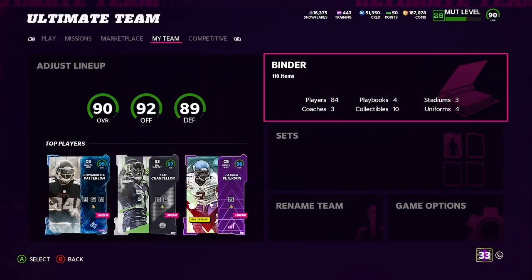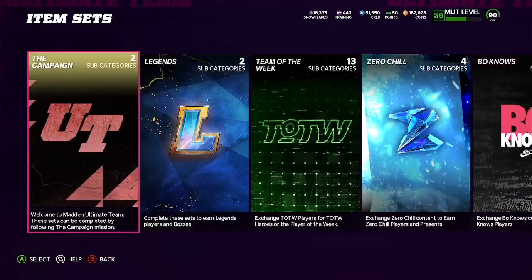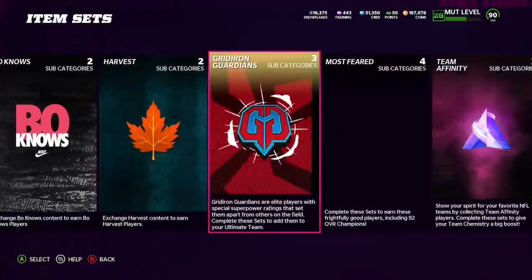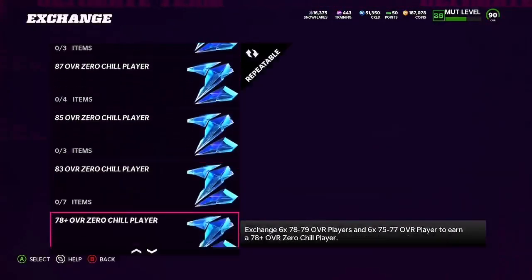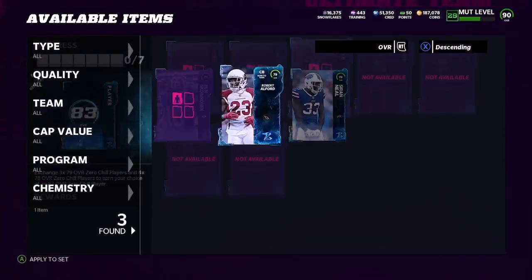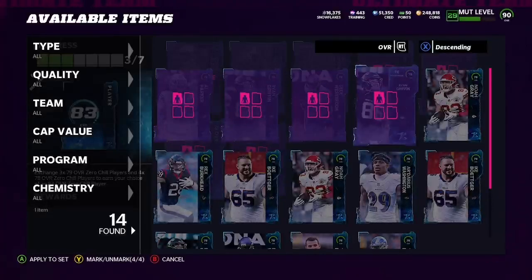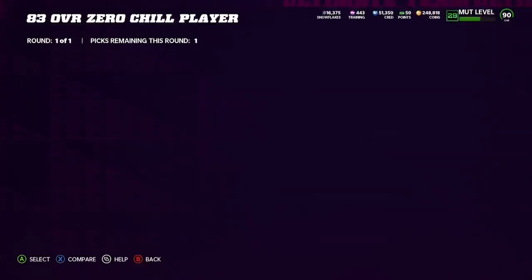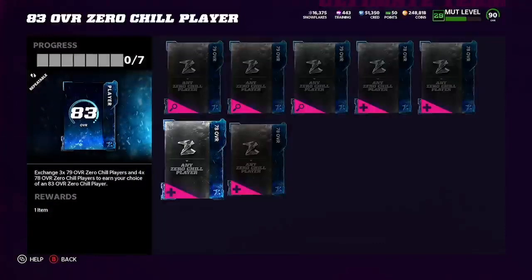Breaking it down, we probably made around 130k to 180k. With the extra cards left over, you can either sell them back, quick sell them, do the 85-plus reroll, or do the 92 Ghost of Madden reroll if you want to get risky. You can also keep them for the next time you do the method. One more thing: if you have extra 78s or 79s, you want to complete the 83 set because 83s are the rarer ones you don't get as often. That's the best use of your 78s and 79s. You should usually get one or two extra 83s each time you do this.